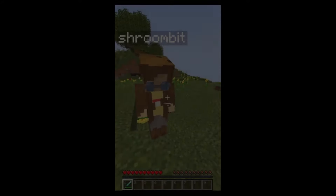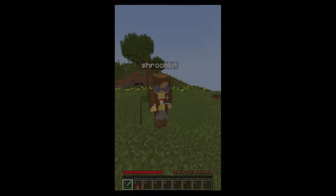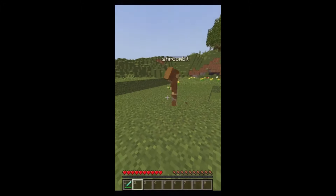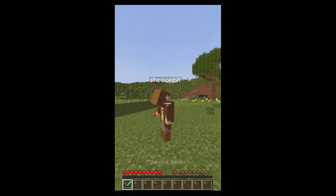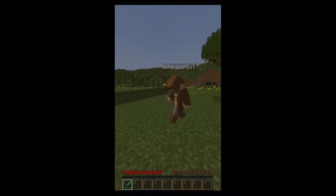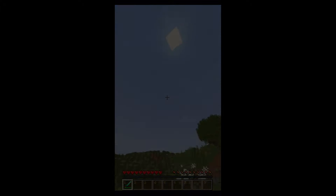How to kill Shroombit tutorial. First of all, you need a Shroombit. If you don't have one, a mushroom works. Get your mushroom or your Shroombit to stand next to you, and then you put out anything that you want. And no matter what it is, you can use it to kill him, because he is terrible at Minecraft. Yay! Ooh, diamonds!